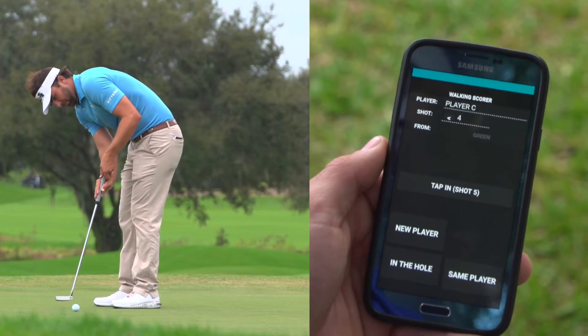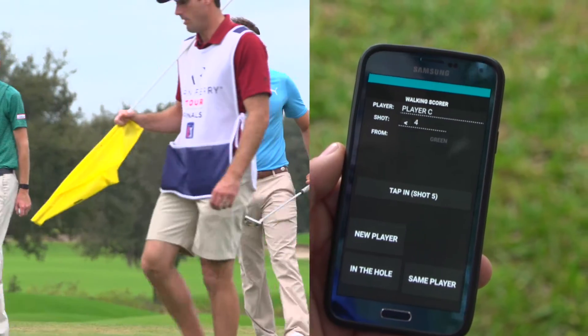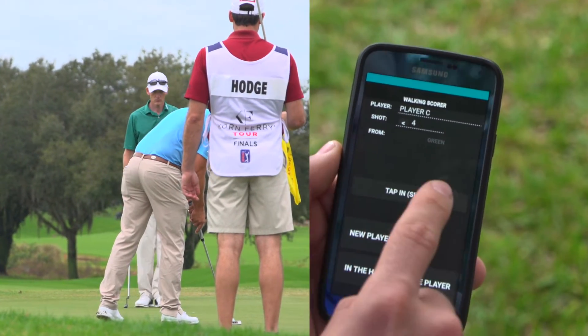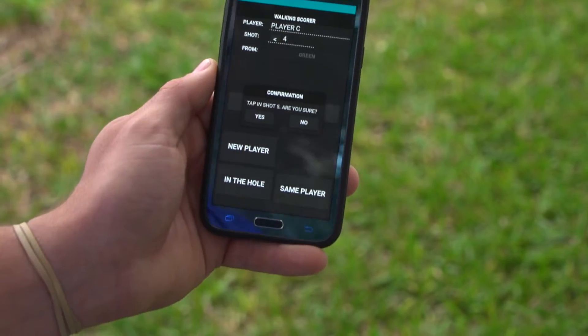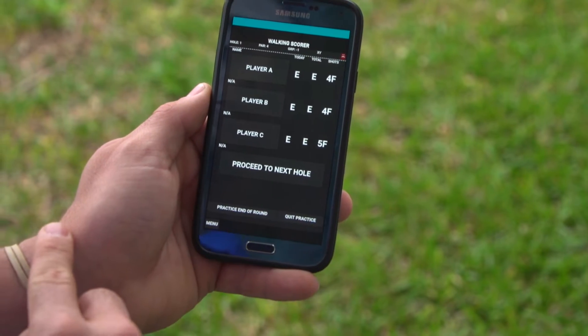At this point we can utilize the tap-in feature. If he hit that fourth shot and it came really close and he's going to just putt one more time — he's just going to tap it in. For ease of access, just click 'tap in' and that'll add another stroke. Tap in, shot five — are you sure? Yes. All players are now in the hole and we have the option to proceed to the next hole.